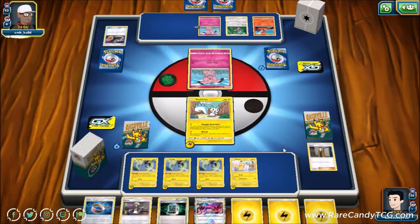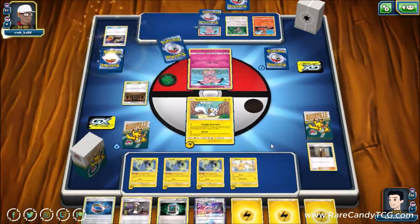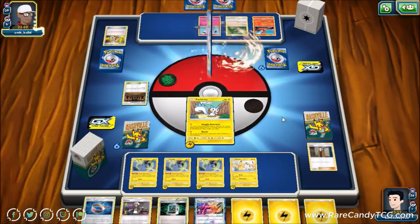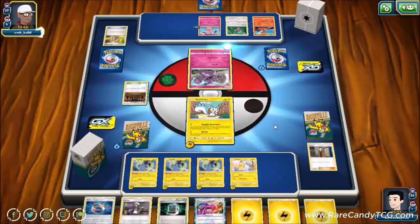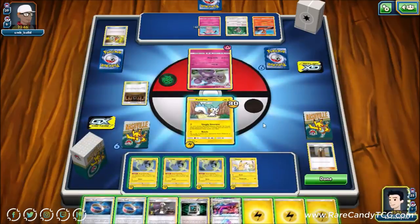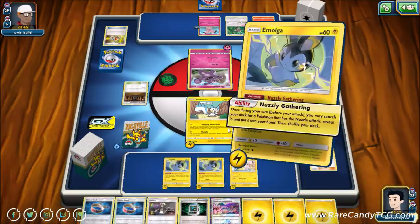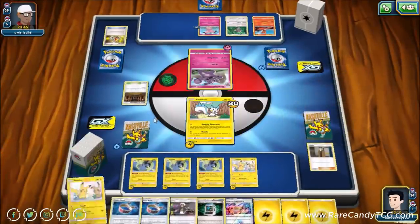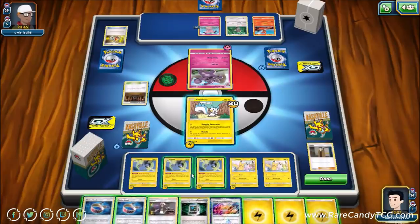We just have to hope our opponent doesn't have a Guzma, and they found the Shrine of Punishment — kind of annoying. We do have Wondrous Labyrinth, but we're in a weird spot where Raichu can't even attack yet if we put it down. Our opponent's Granbull does 30 damage, which is actually pretty big because we can afford to attack with Snuggly Generator again this turn.